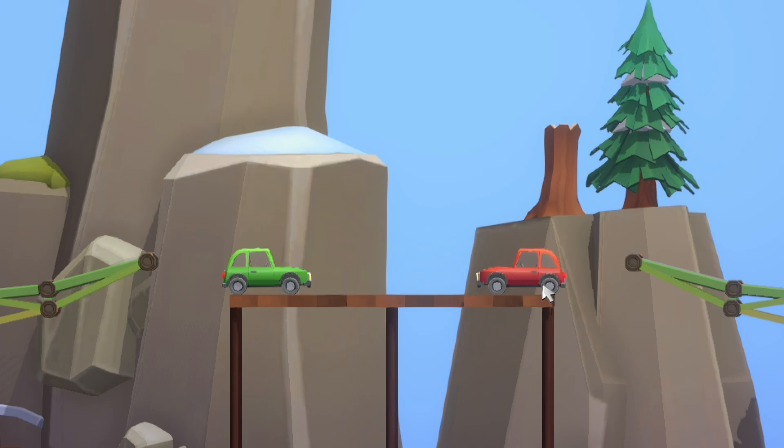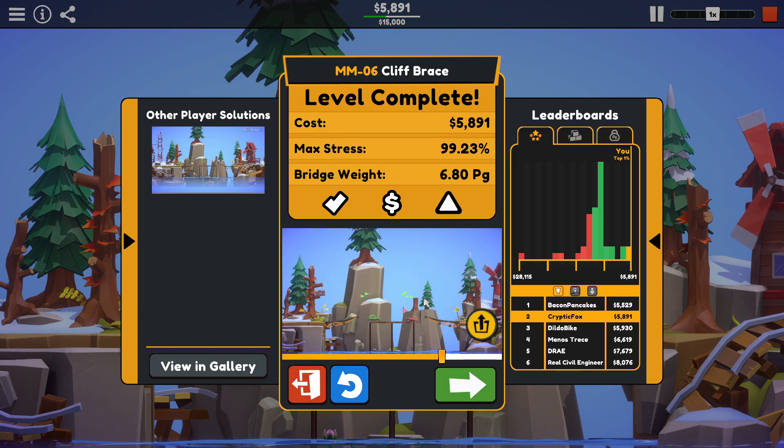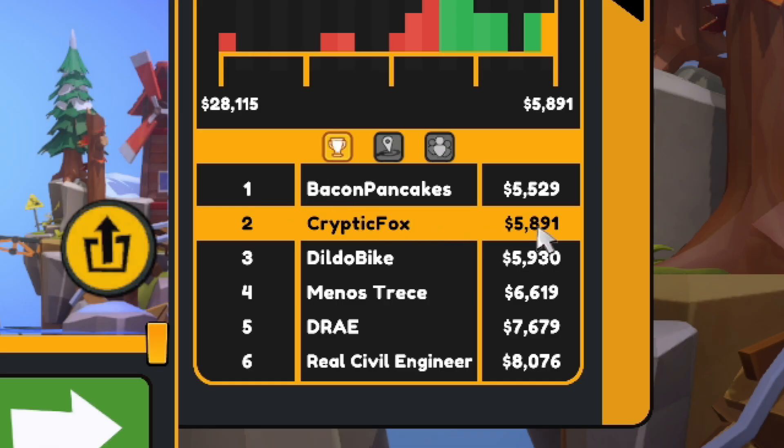Just barely squeak up there with the car on the right. It's funny — the bridge is going to be the same on both sides, but the cars act slightly differently. So $5,891 gets us into second place. The leader, Bacon Pancakes, was at $5,529 — more than $300 cheaper than me, and I have no idea where they managed to scrape out that much savings.